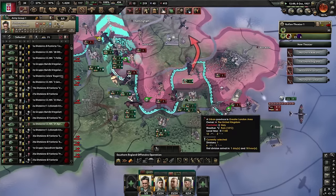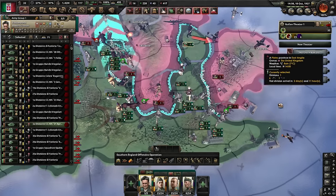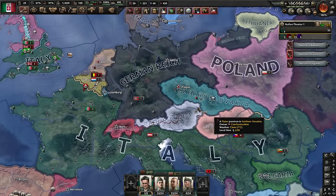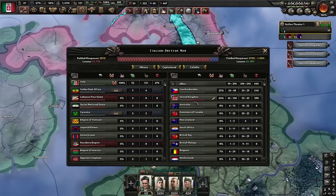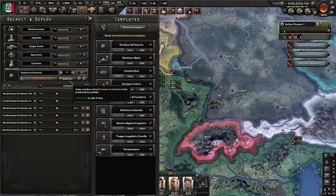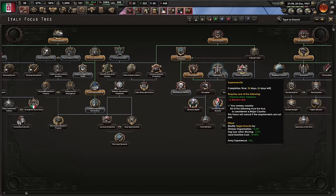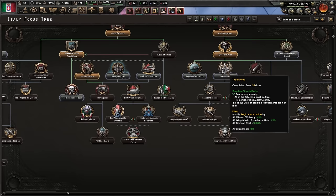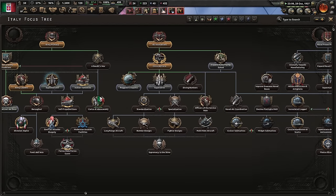London has fallen. Continue to push around them, and most importantly take the air bases, because then they can't deploy the air force anymore. We are in England, and the Germans haven't even Anschlussed Austria — the blessed timeline. I don't want to capitulate the UK just yet, so I'm going to chill now. I'll build a few more troops just to be safe, but I want to get the army reforms done that require being at war with a great power.